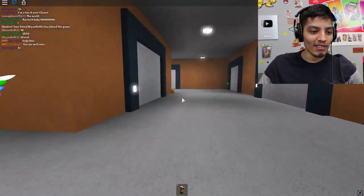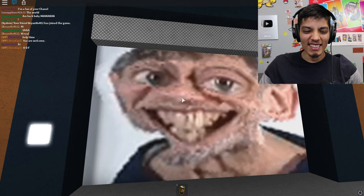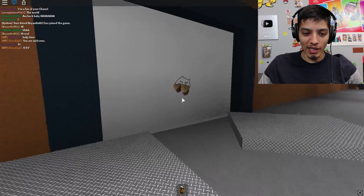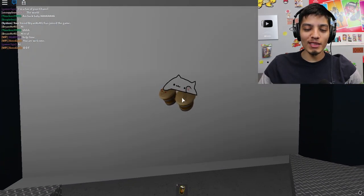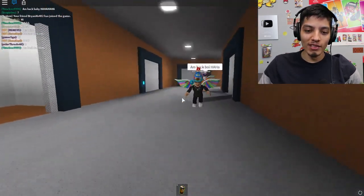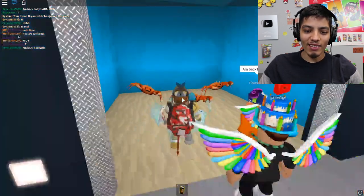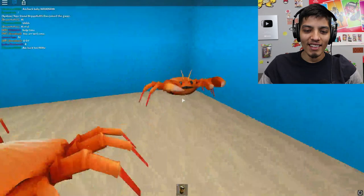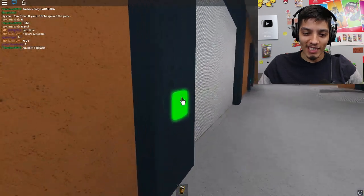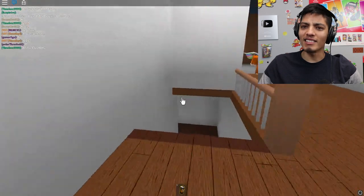Oh my god, this guy looks awesome! Pineapple pen. Let's see what's behind this — not this guy, he's ugly. Let's go check out this side. What is that supposed to be, a little kitty? He's banging on some drums. What's up, Timeless? Crabs — what? If you guys know where this is from, let me know in the comments.